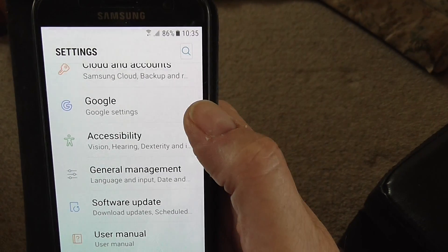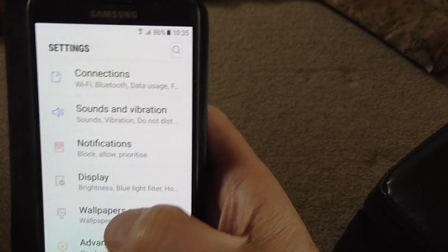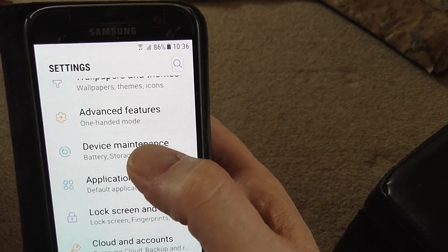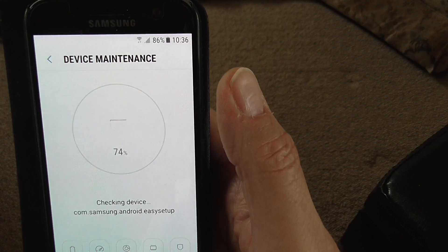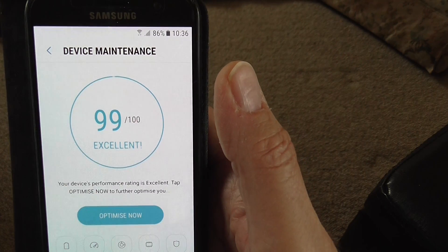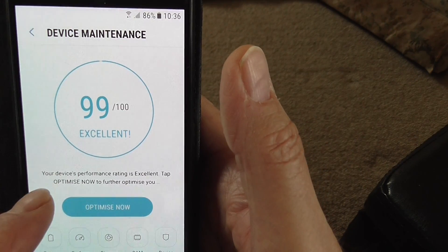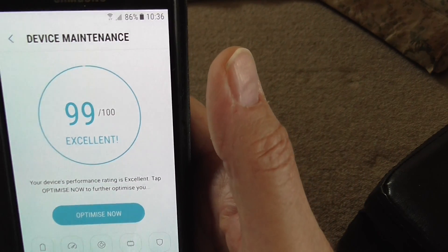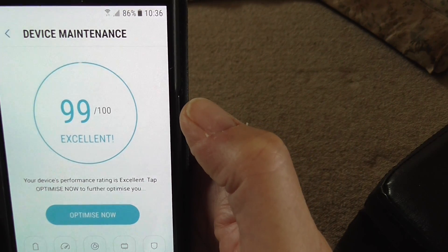So we'll go back to Settings again, and this time what you've got instead of Smart Manager is a thing called Device Maintenance. You just tap on that, and you can see it's currently going through and optimising. It says your device's performance rating is excellent, tap 'Optimise Now' to further optimise. It's quite like a game really — the idea is to get that to 100 out of 100.